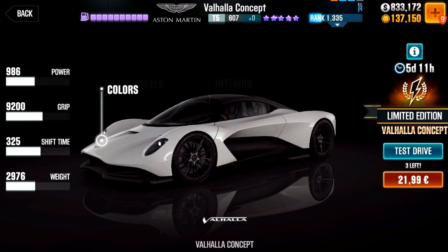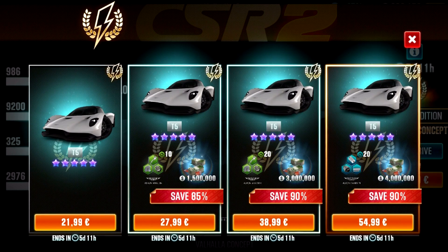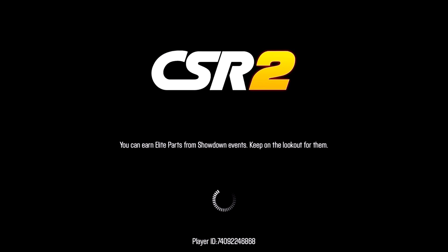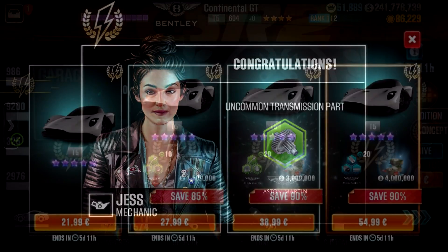If you want to buy it, like usual you can select from various bundles. As Aston Martin fusion parts are not new and not so rare, and money can be won by racing online, I prefer to stick to the first cheapest bundle. The uncommon parts in the second and third bundle are really not worth it, as stripping two stock Vanquishers — which can be bought using in-game cash or gold — can get you already 12 parts together, and you might pick up an epic along the way instead of being stuck with uncommon fusion parts.